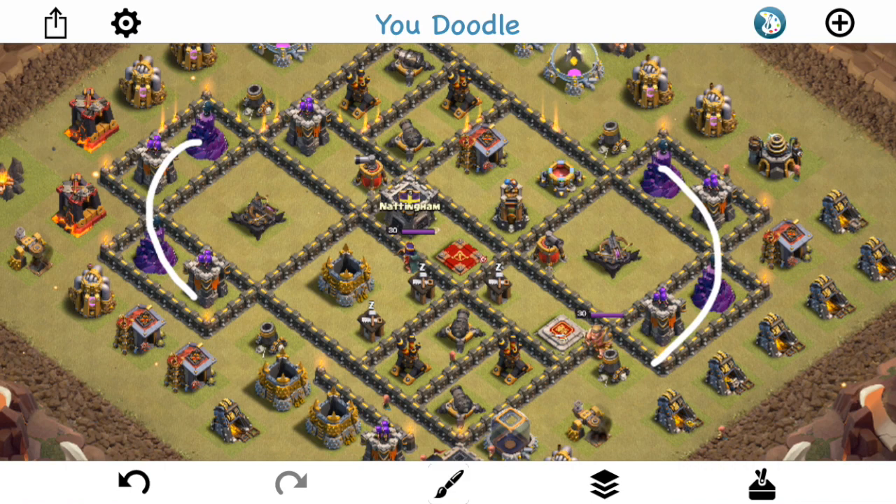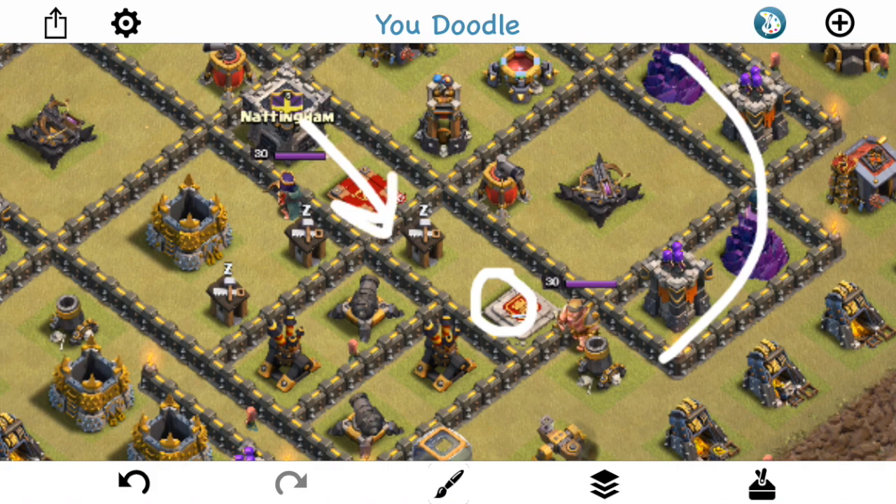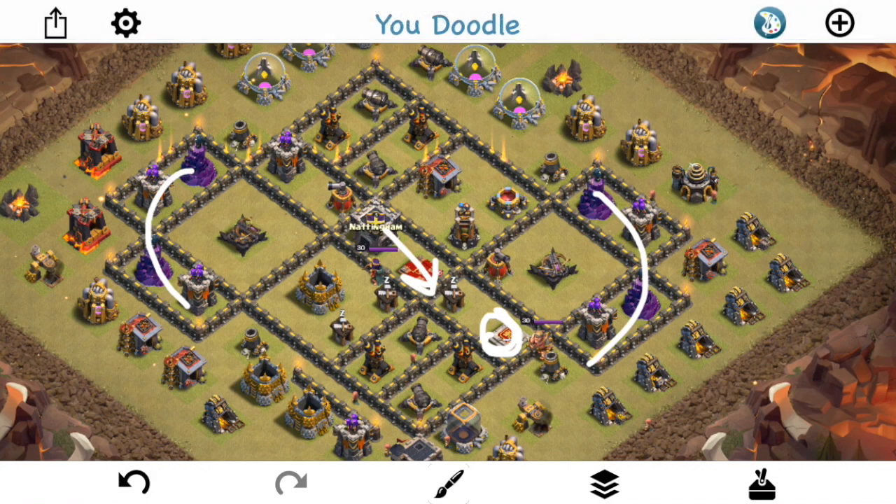In terms of the king, oftentimes you want him kind of guarding the queen — she's offset here, and the king guards this area. That way it's harder to send something in to kill the queen for an air attack. Of course there are lots of variations you can do. Let's take a look at an attack on this base to give you some further insight.